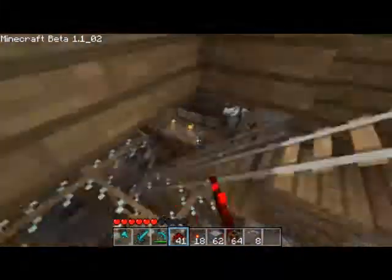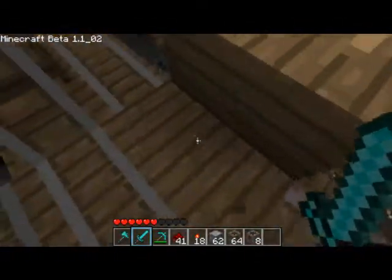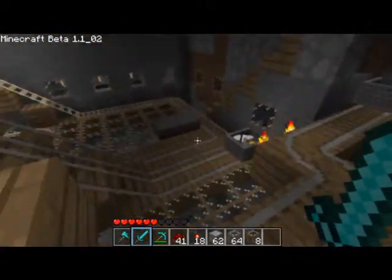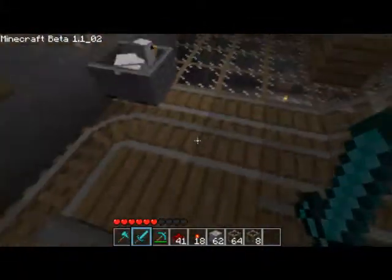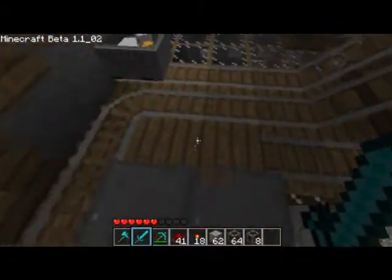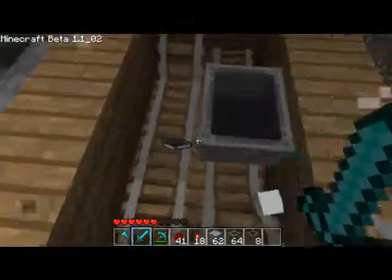So this is going to be our power out — that block right there and this block right here. And our power in is going to be the pressure plate we put here and the pressure plate we put here. Our resets are going to be a little bit weird. We only ever want our arrivals to come through one time, so the reset plate is going to be like right here somewhere — somewhere where we have a booster. We can even do it up there using that little curve method, because we don't really even need a booster. We're going to put a reset plate somewhere along the line, because we only ever want our arrivals cart to ever come out once.